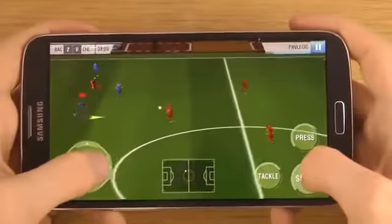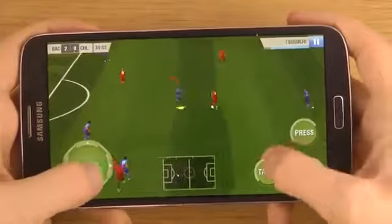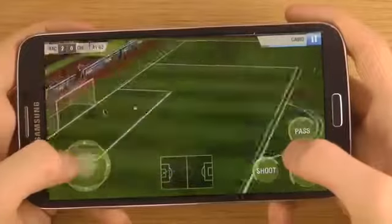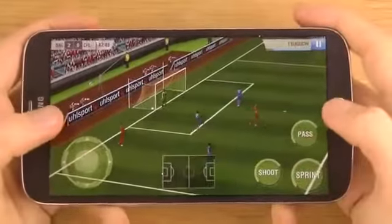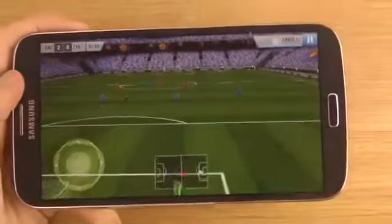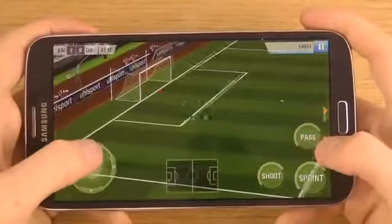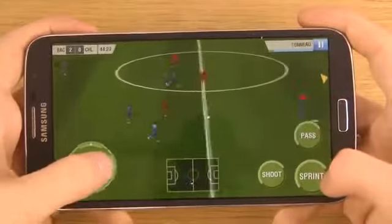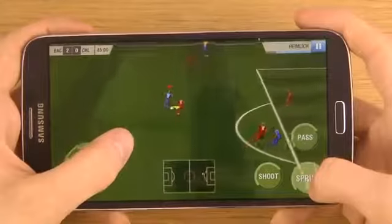I don't have any problems with the Galaxy Mega's size — I think it's an awesome size. I did see that the display on the Mega turned dark here, especially if you view it from the sides. It turned dark. I do have the adapt display feature on, but I've also seen that in other modes like the dynamic mode as well. So it's pretty poor — if you are where I am, it's pretty hard to see the screen right now.